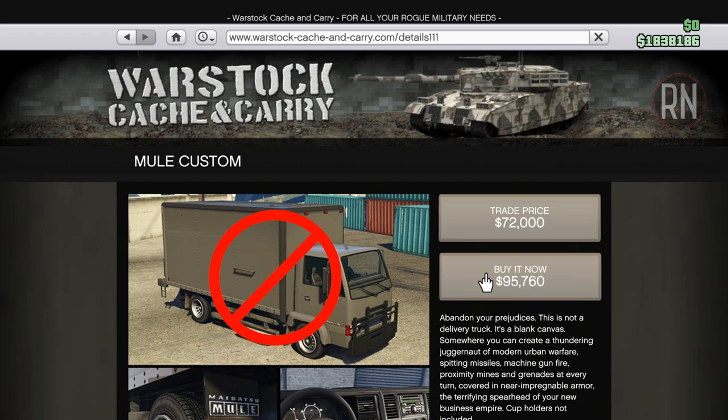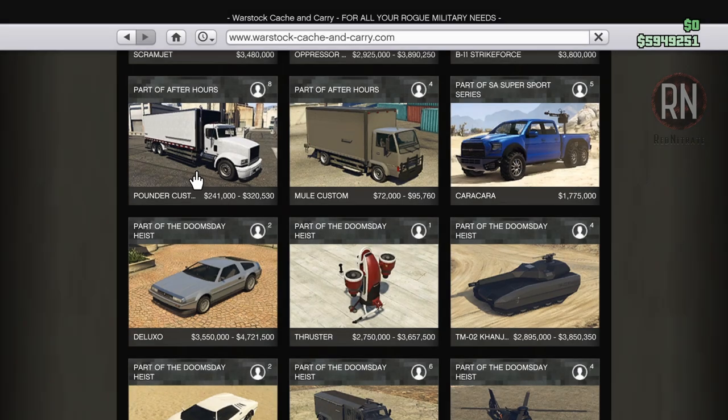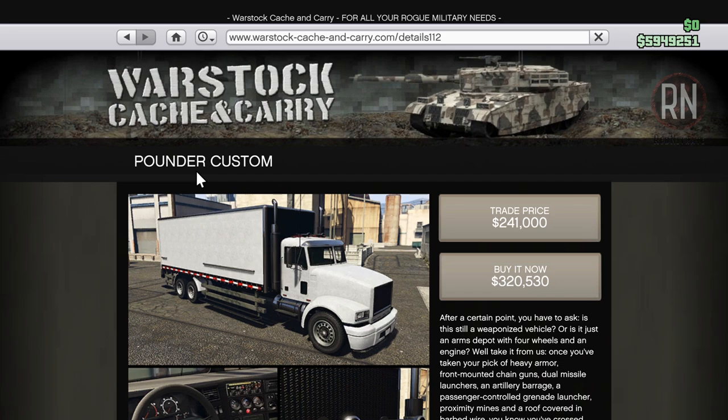The Mule is used for medium sales between 90 and 180 crates, but please learn from my mistakes and do not buy it. Shortly after I bought it when the nightclub first released, I discovered that the same medium-sized deliveries normally handled by the Mule can actually just be delivered by the large vehicle instead. So the Pounder Custom is the only one you want to buy — anything over 90 crates will just be transported by this, without the need to purchase the Mule at all.